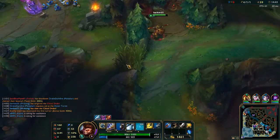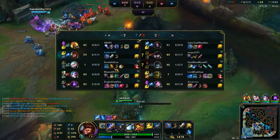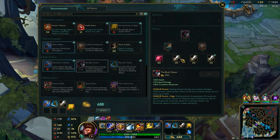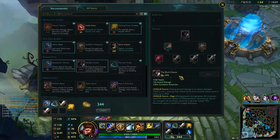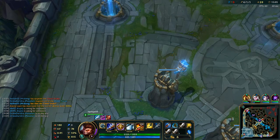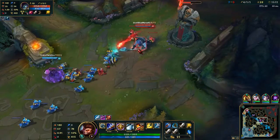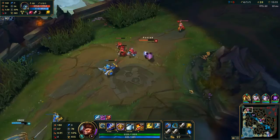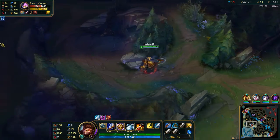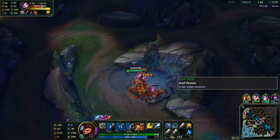Kale's looking like she needs a bit of help up top, so I'm going to grab my boots and walk up there, grabbing blue buff along the way. Do I really need blue buff? Probably not. I can't say I'm really all that keen on giving it over immediately either. Your clone does eat up a lot of mana.